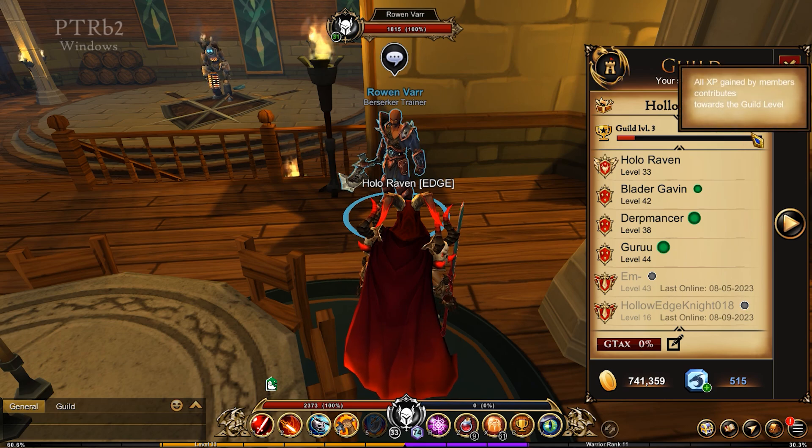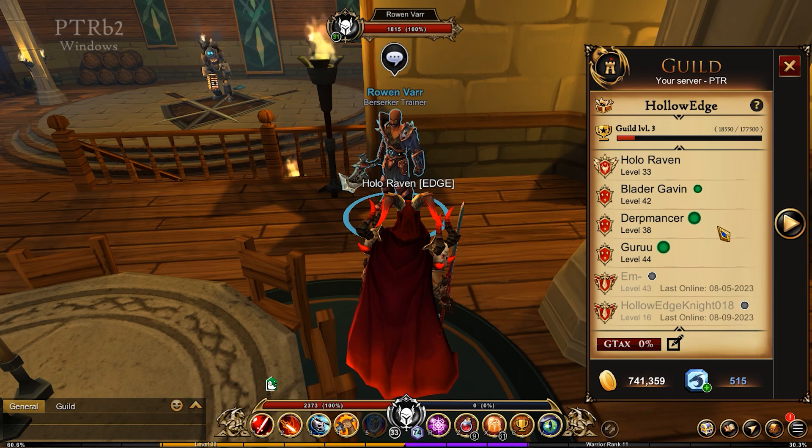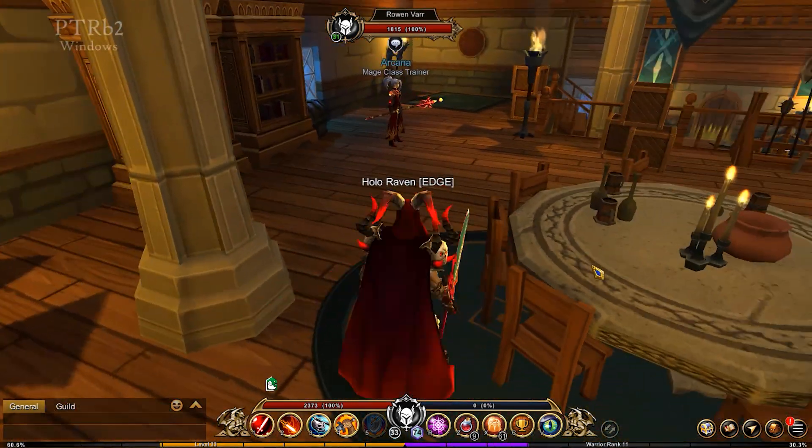So you can kind of see an example of how much this is going to spike, starting from guild level 1. Guild level 2 is going to be somewhere around 50-something thousand, and then guild level 3 is 177,000 — so it really ramps up there rather quickly. It's not going to be super easy to level your guilds, depending on the amount of people you have and the amount of activity.